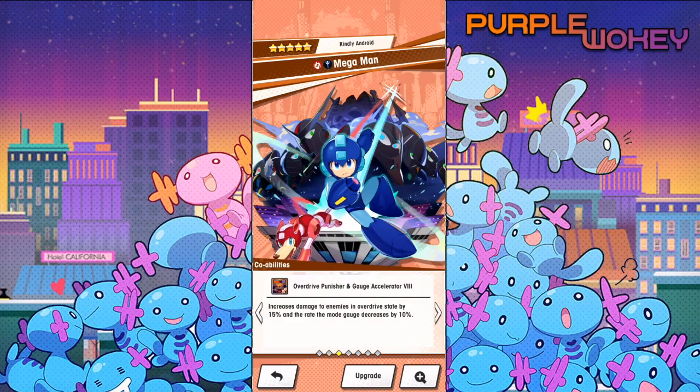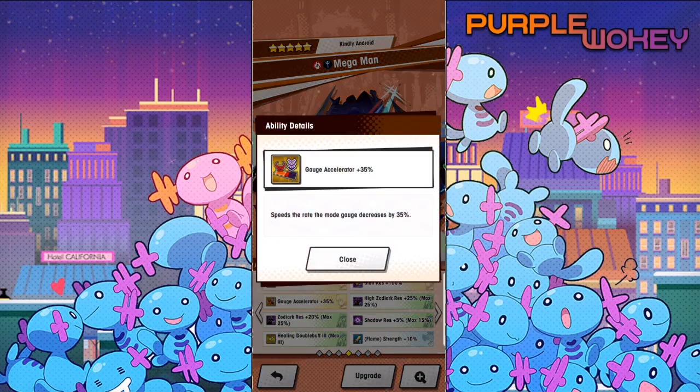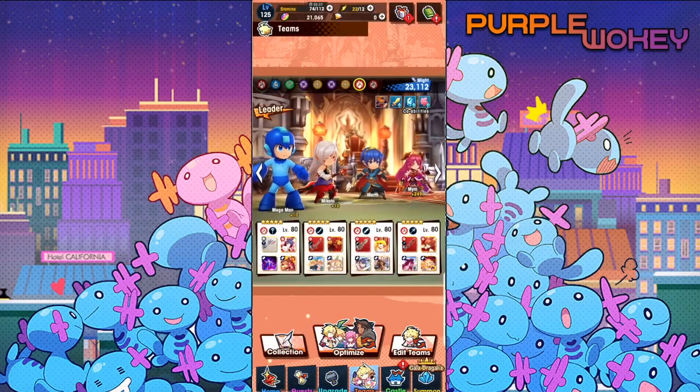His co-op ability is the Overdrive Punisher and Gauge Acceleration. Because he's level 50, it increases damage to enemies in Overdrive state by 50%, and the rate of mode gauge decrease by 10%. That's interesting — it's unique to Mega Man as of now. LS Reactor 2 boosts damage dealt to boss enemies in the Mega Man Chaos Protocol event by 30%, so you have to use him for this. Speeds the rate of mode gauge decrease by 35%. Stun resistance. And all those other things are from the dragon and the Worm Prince I currently have equipped. These Worm equips I just randomly put on here just to have something — there's no real thought to it at the moment.